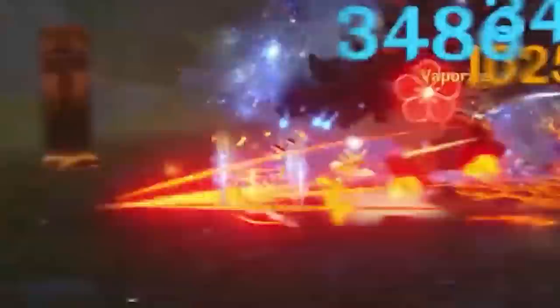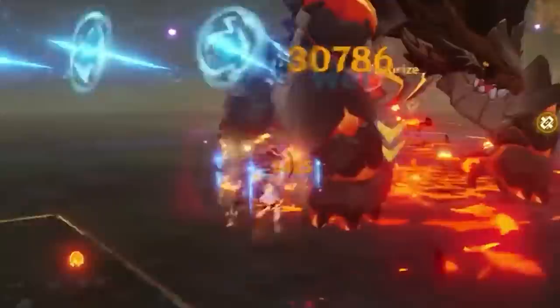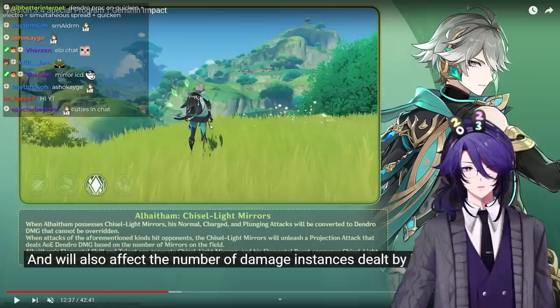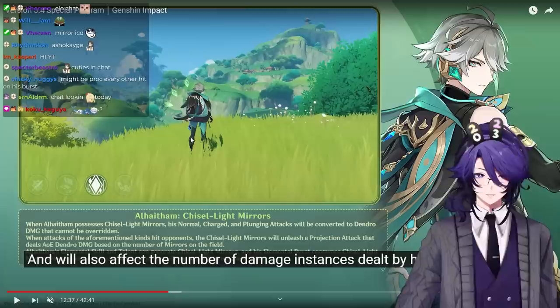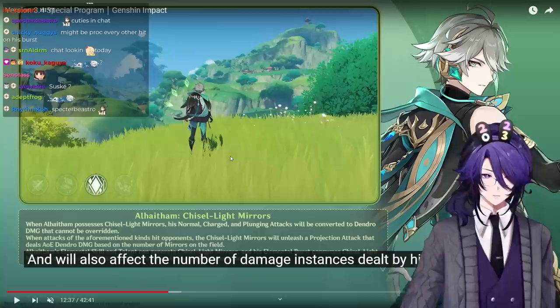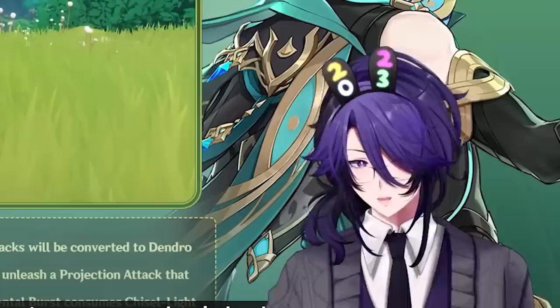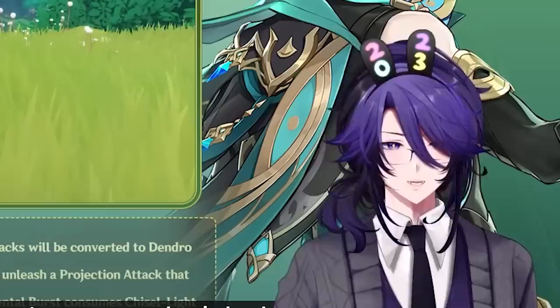I think Al-Haitham's combo would be normal attack twice into a charge attack, like most sword users, to maximize reactions with Electro and other elements. With Al-Haitham's mirrors having a different ICD, they can trigger even more Dendro-Electro reactions. So his normal attacks, charge attacks, and mirrors could all have separate reaction cooldowns, letting him proc reactions very frequently.